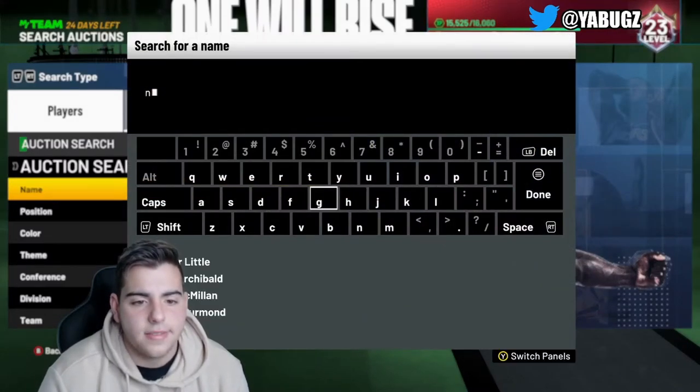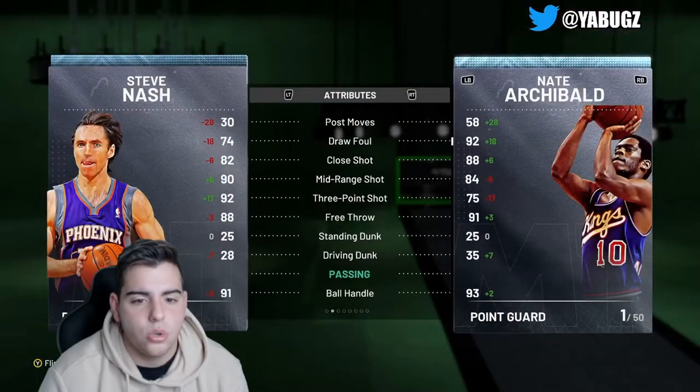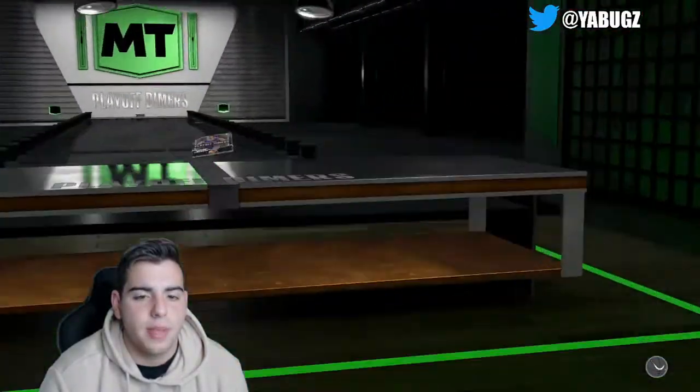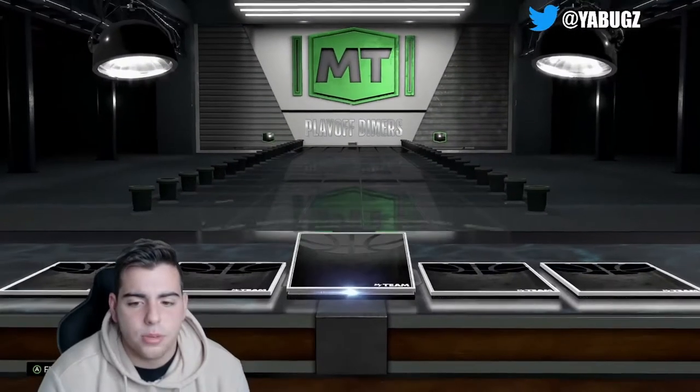And then we got Steve Nash — let's check out his price. Then we're going to try to make MT off these new packs. Let's see if we can pull something. Maybe we can pull a Sleepy Floyd. These packs are expensive — if I were you, I would not waste your money on these packs.